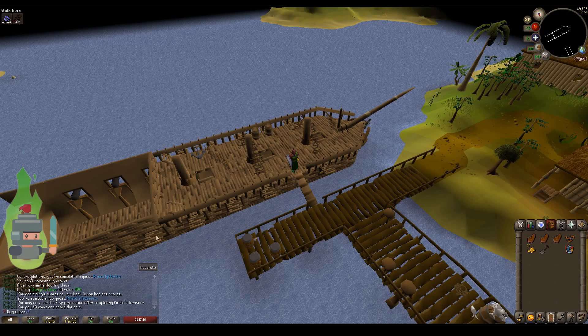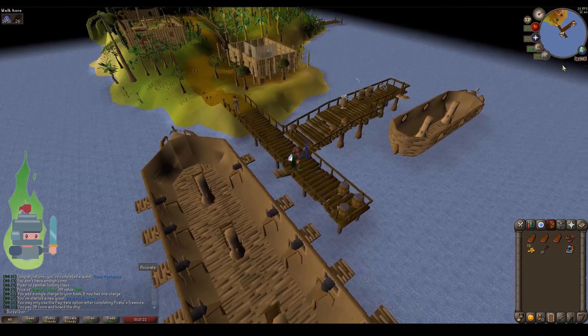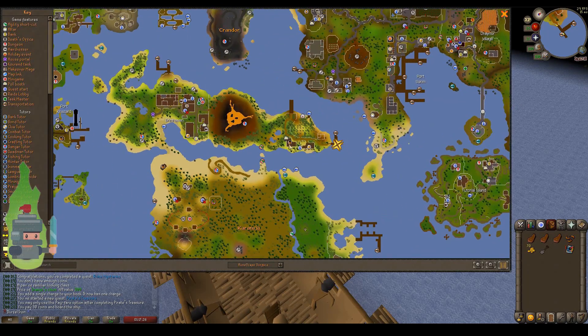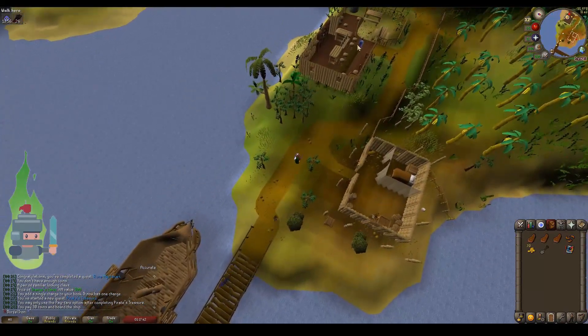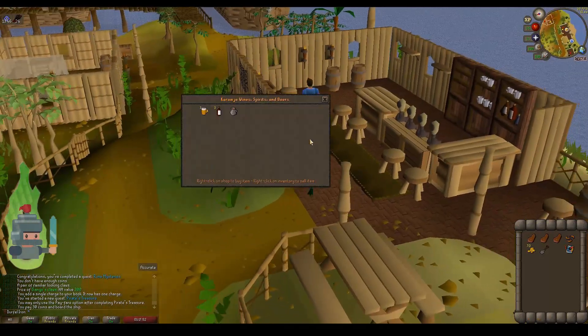Once we arrive at Karijima — just as a quick note, for all the transitions where I'm walking or running, I'm going to speed the video up to make it a bit quicker. We now need to find the bar. Looking at the map, that's the general store and there's the bar — that's where we can buy the rum. So let's head there first. Going straight up to the bar, and for 30 coins we can buy a bottle of Karimjan rum from Zambo the bartender.